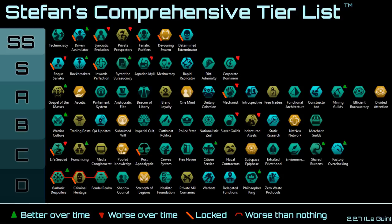And now the fun part — D tier. The worst of the worst. Hands down these are the worst civics in the game and overall you should just avoid these guys. The three highlights of this tier are Barbaric Despoiler, Criminal Heritage, and Feudal Realm.